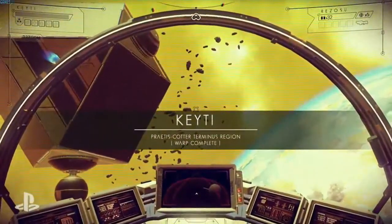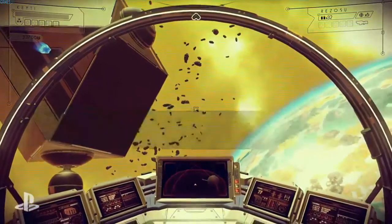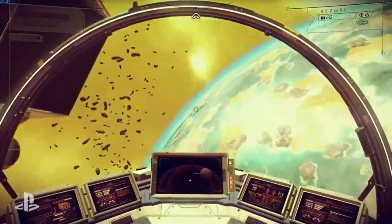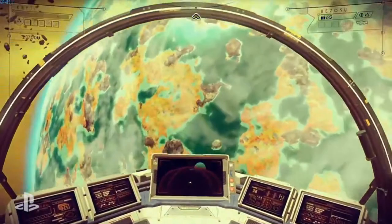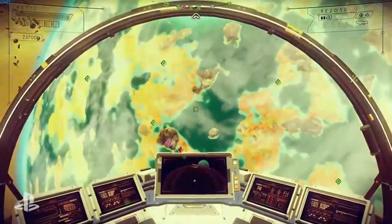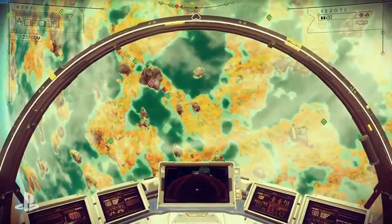Cool. So here we are in an undiscovered solar system — probably no one's ever been here before. I can do a scan, and when I do you'll see some points of interest. That red one down there is a beacon.